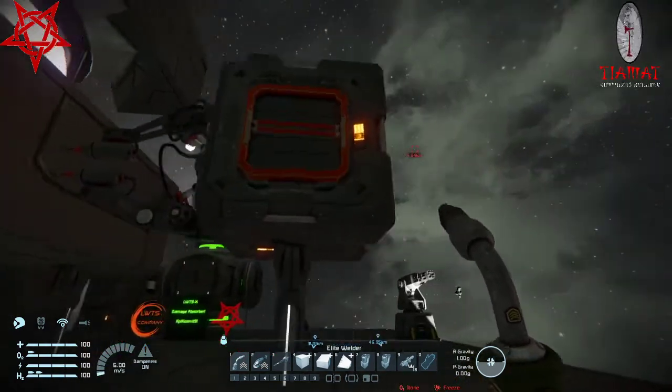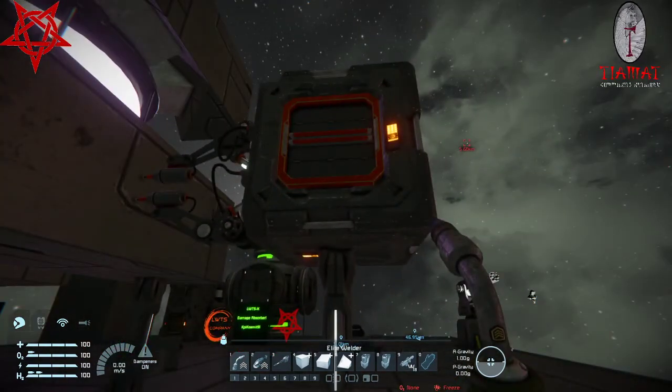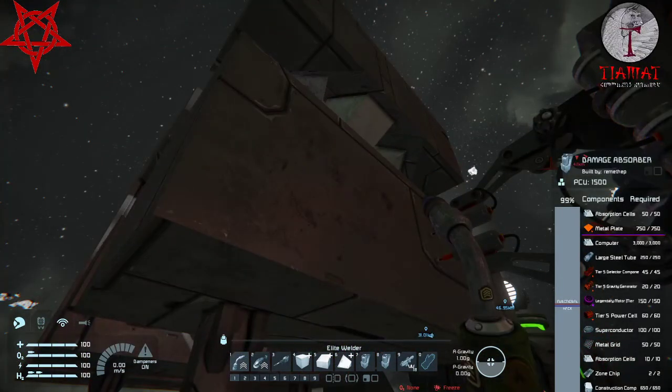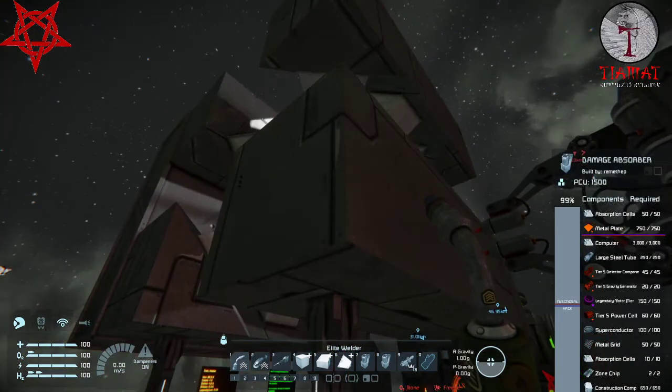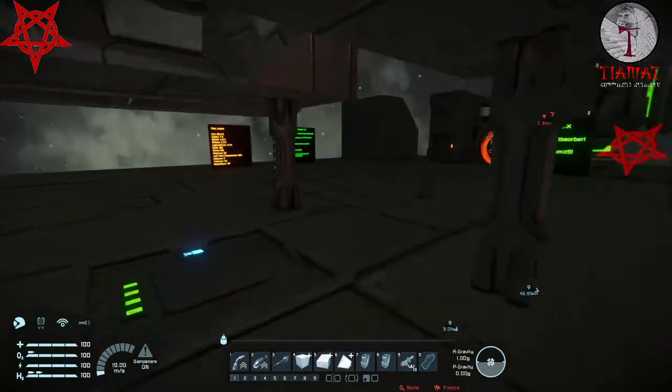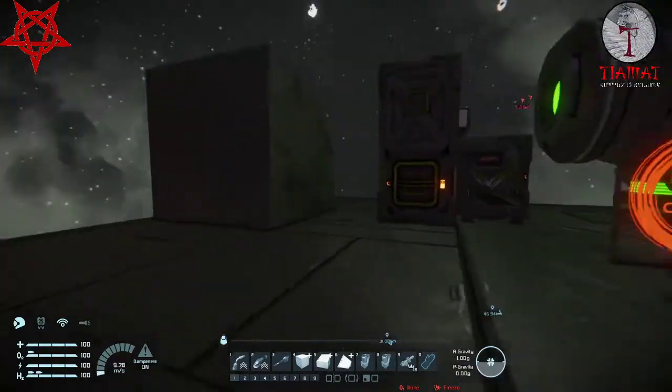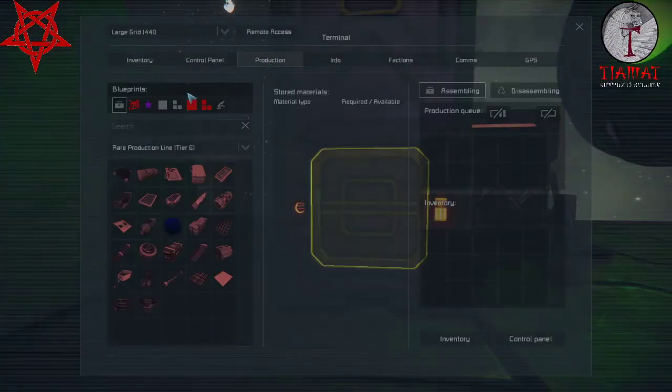That's why I placed this welder here. In creative this is obviously completely broken OP. It has absorption cells — absorption cells in the top. Now what are those — can I make them? No.